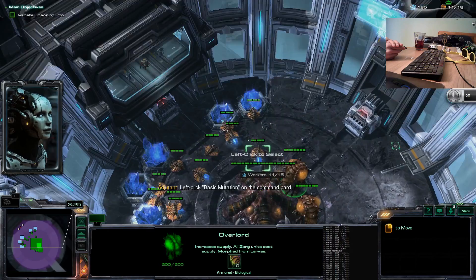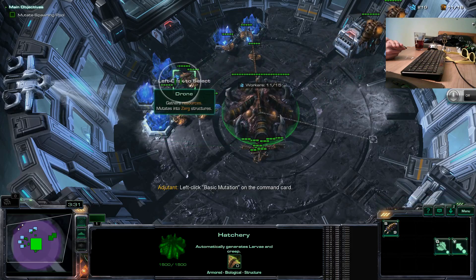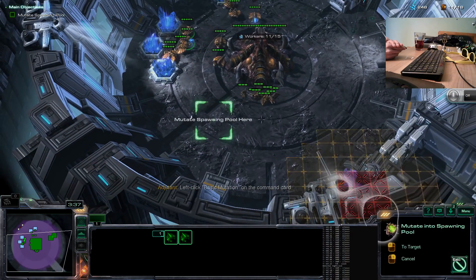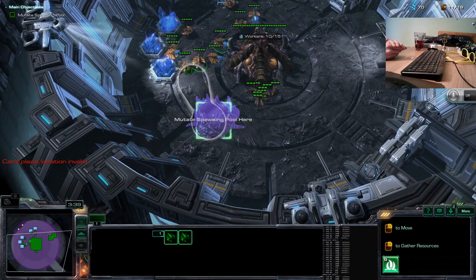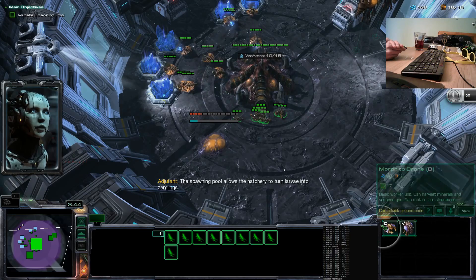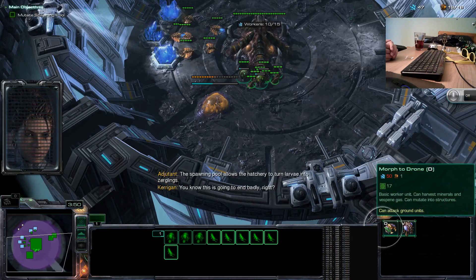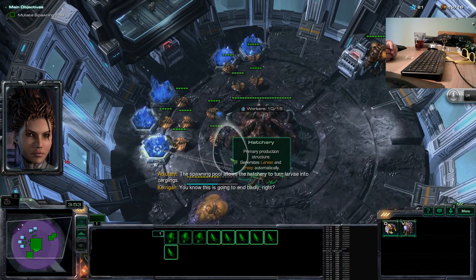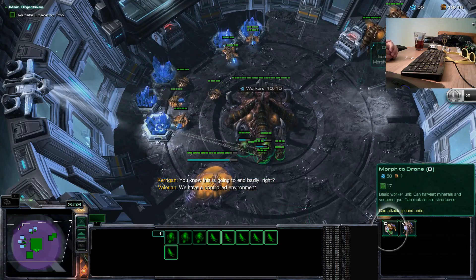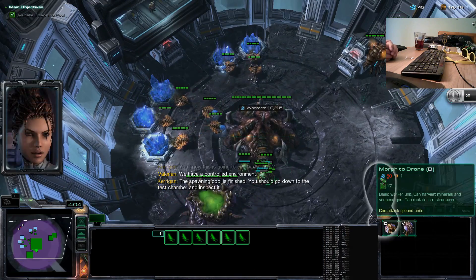Left click basic mutation on the command card. The spawning pool allows the hatchery to turn larva into zerglings. You know this is going to end badly, right? We have a controlled environment. The spawning pool is finished.